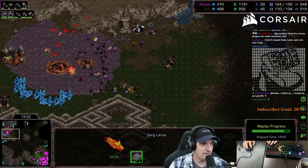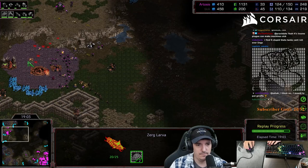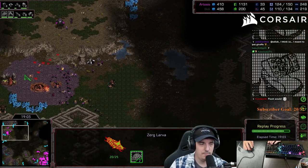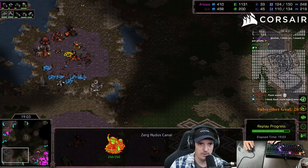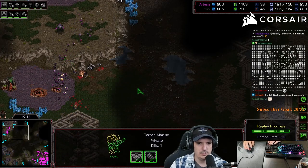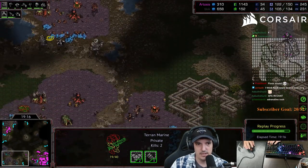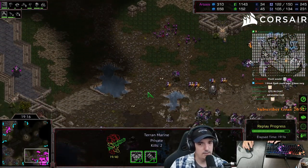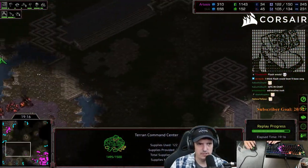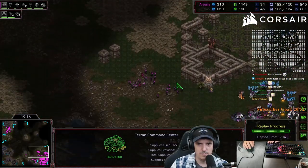Killing this base was very important because literally if they get the fifth base - five gas with defilers and ultras - no one in the world is going to beat that Zerg. I tried to push the ramp here. What I should have done is turned this army around - just get out of here. I killed this base, irradiated a ton of high quality units - I should have gone back to reinforce, got my vessels rotating again, maybe hit again. This is probably the weakest spot, but I tried to push it because I knew I was behind.